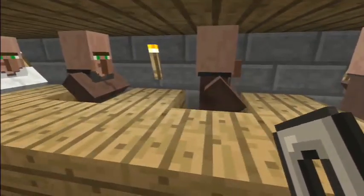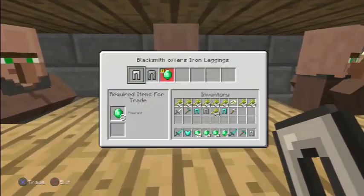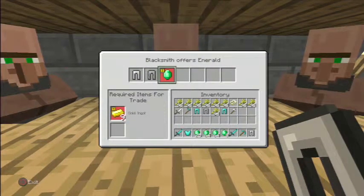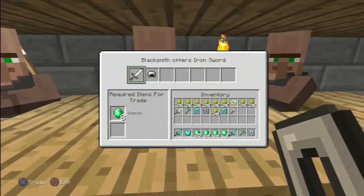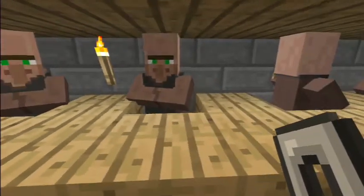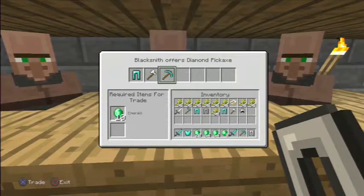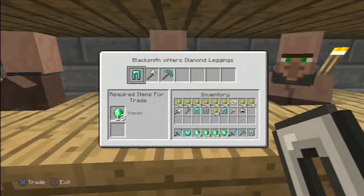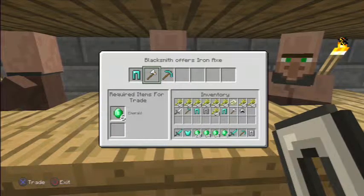You have to make a way to mark these guys — maybe throw a torch in front of the ones you're not going to trade with. That's a terrible offer. Look at that — now he's offering a diamond pickaxe! So you get the idea: you might have to go three trades in to get your diamond tool, but since we have unlimited emeralds it doesn't matter.